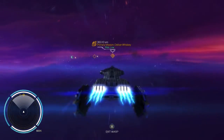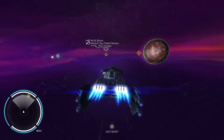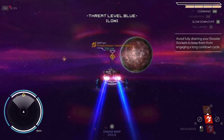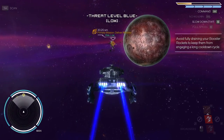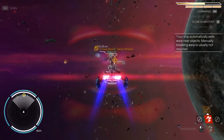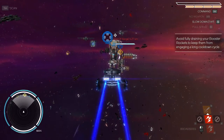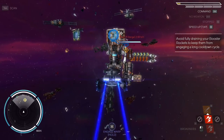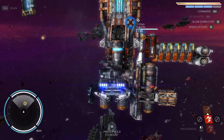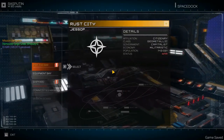That was way too close. But it was also good — I don't want to crash into the planet. Yay, we're good in blue sectors. Good to know. Let's try to dock again. Full stop, be careful, don't ram the station. Mission complete! Oh, we got a lot of credits for that. Amazing.